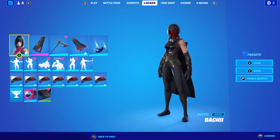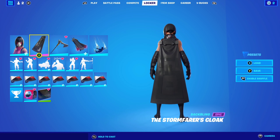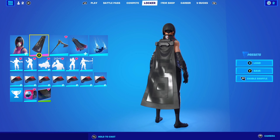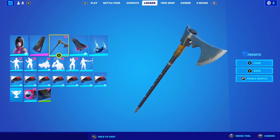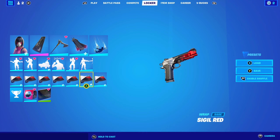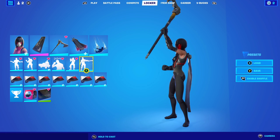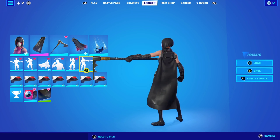For combo number five with the Bucky skin, I'm using her spy edit style with the Stone Force Earth's Cloak backbling, which is available from this season's battle pass, as well as the Cover pickaxe, Hyper Board as the glider, and Sigil Red as the wrap. The combo looks very clean and very nice — I love this combo.